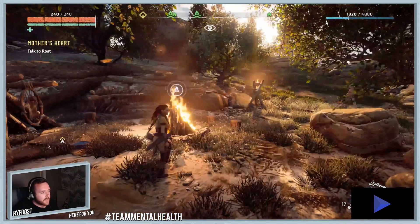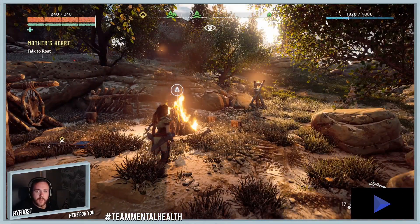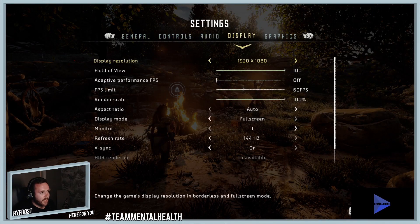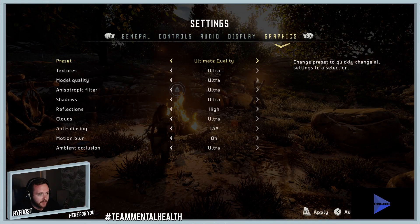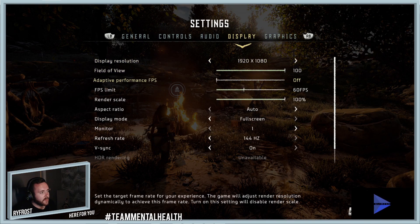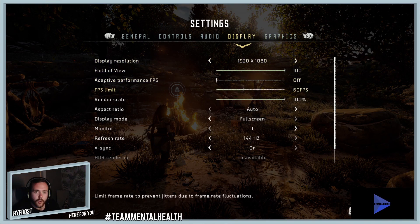It's actually a really easy fix for the stuttering and the issues. All you need to do is go into settings. I had graphics on ultra because my computer can handle it, but sometimes changing the quality fixes it a little bit. What I realized was a massive issue was that the FPS limit was set to unlimited, and it was causing absolute chaos.